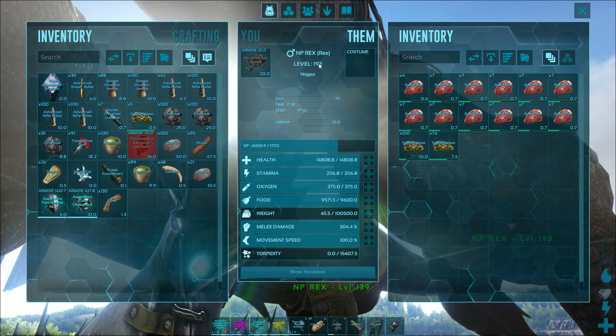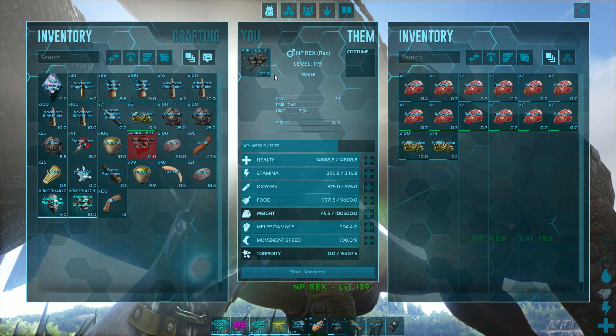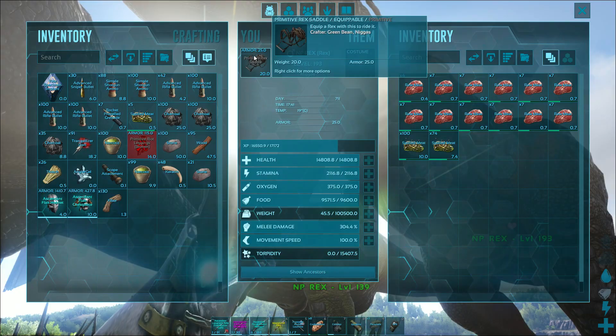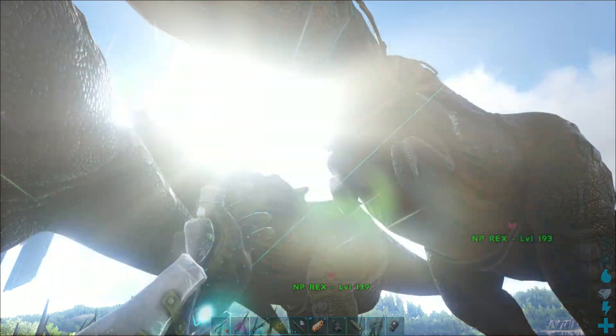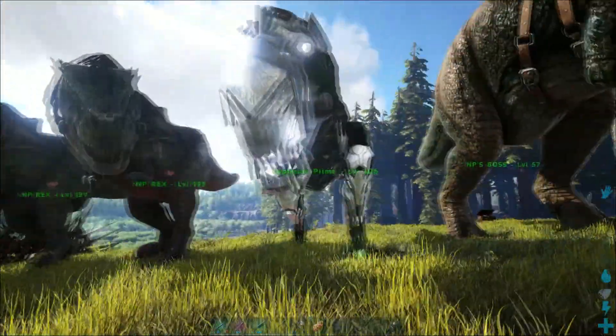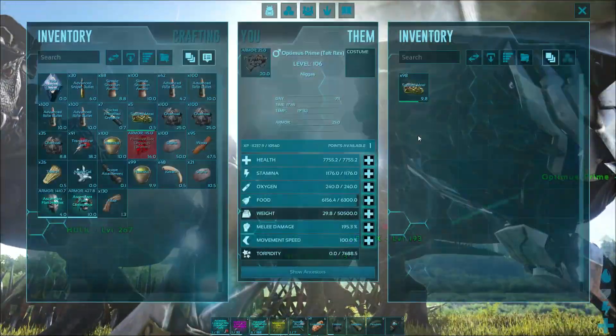I need to get a new saddle for this guy — he's a level 193 Rex, almost level 200, and I'm gonna keep leveling him up. He only has an armor 25 Rex saddle so I'm definitely going to craft him a new one. And Optimus Prime — he's the Tek Rex I recently got just a couple days ago.